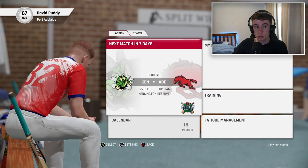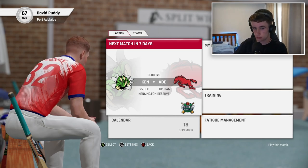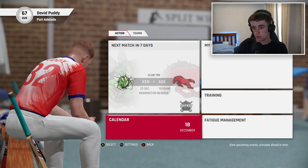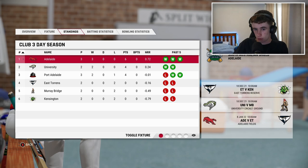Back at the home screen now. Looks like we're facing Kingston in a club T20 match next episode — don't feel like playing it right now. The next game is on Christmas Day, which is an unusual time for a cricket match. Looking at the Redbacks standings — we're still no chance in that competition.